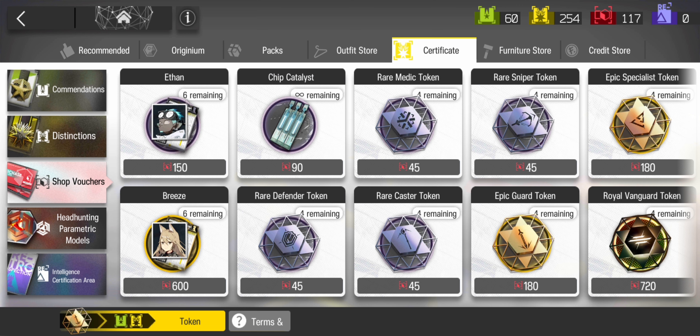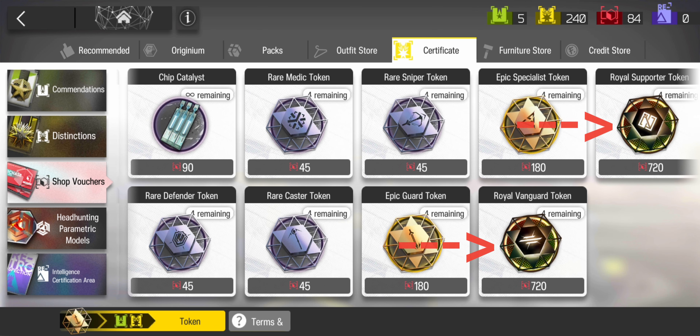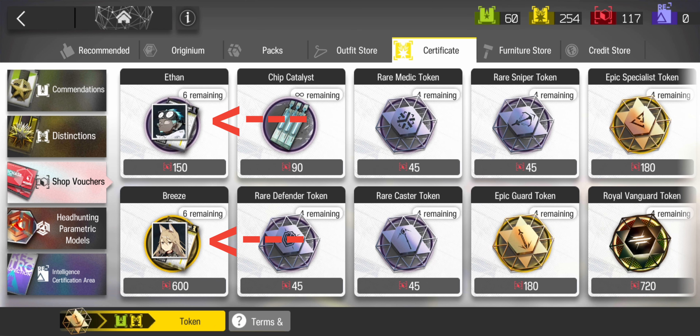Thirdly, we have the shop voucher store, where the currency is shop vouchers. Only buy the chip catalyst here. When you get a top-tier vanguard operator like Bagpipe, or a top-tier supporter like Suzuran or Angelina, you might want to consider buying the royal tokens in the store. You might also want to pick up Ethan and Breeze, though you'll probably rarely use them so buy them when you are at late game. Ethan is used much more often than Breeze, so keep that in mind should you choose to build one of them.